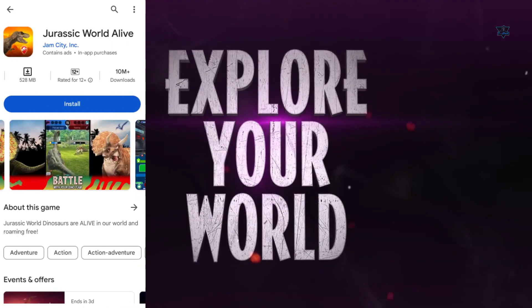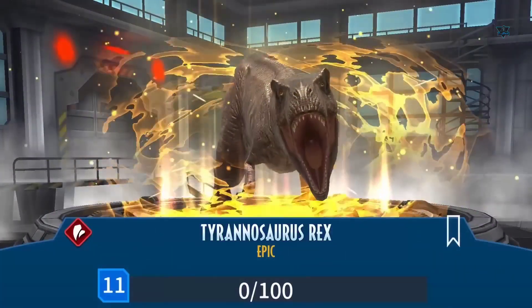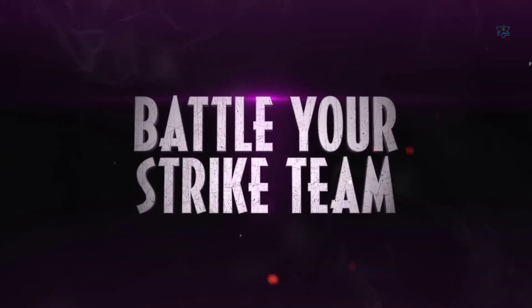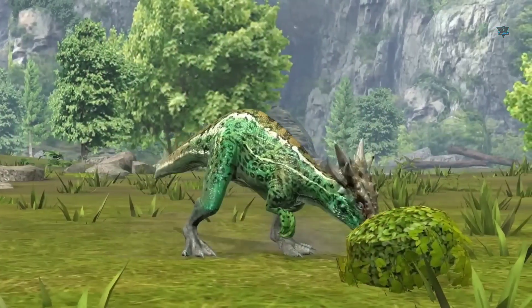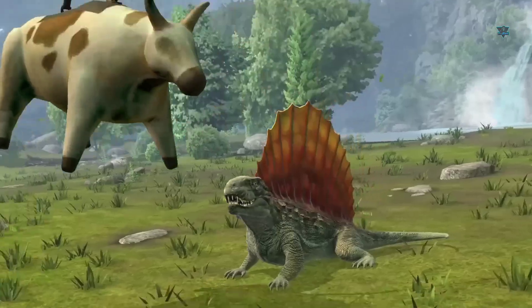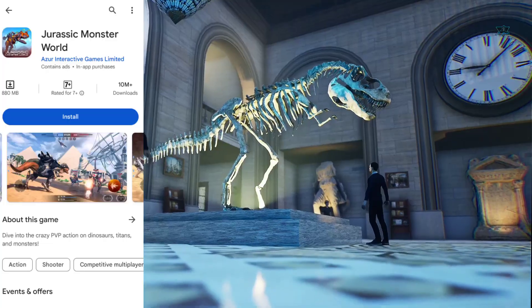The second game is called Jurassic World Alive. On the Play Store, there are 10 million plus downloads and this game size is around 500 MB. In this game, we have dinosaurs vs. other animals. This game has great graphics and there are different types of dinosaurs as well as normal animals. Overall, the game is best and we can search it easily on the Play Store and install it.